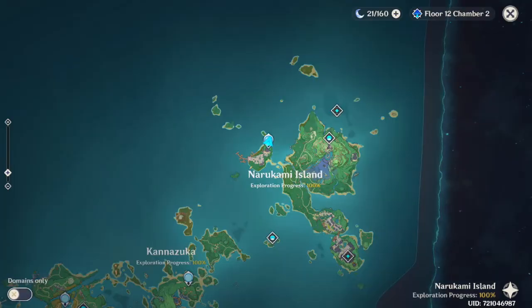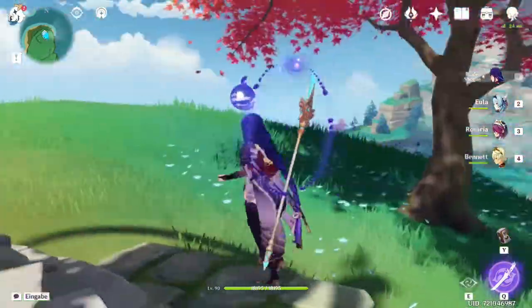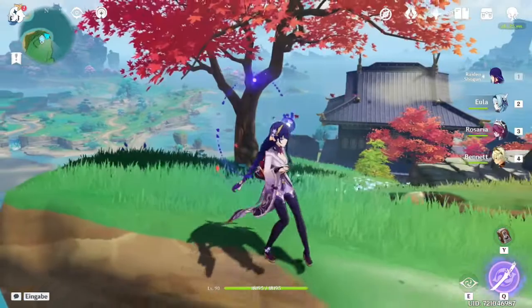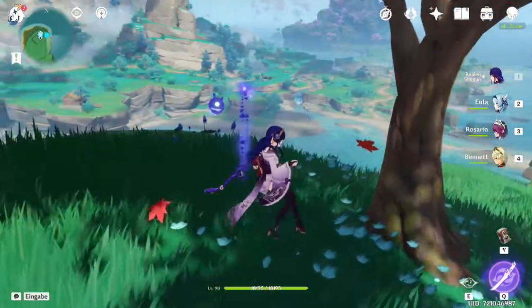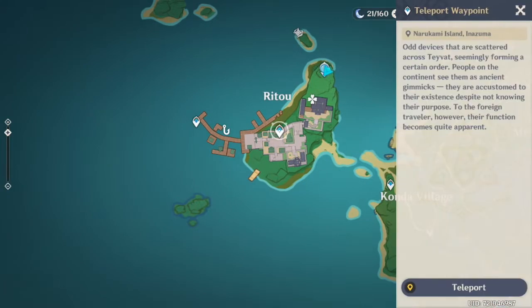For the Maple Tree, we're actually going to stay in Narukami Island. You want to go to the Statue of the Seven, and then just go to the left. The only trees that will give you Maplewood are going to be these very red, orange-y trees. They're going to be all around the island — around all of it, even down here.